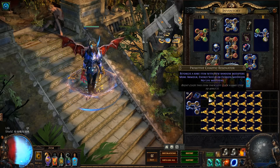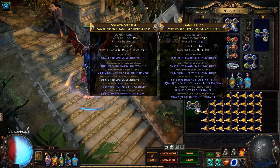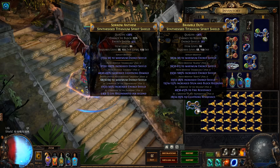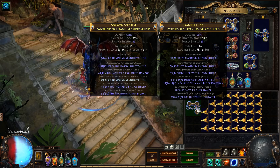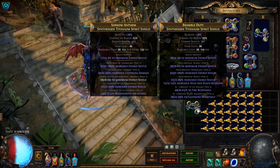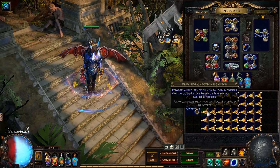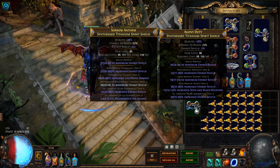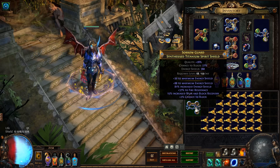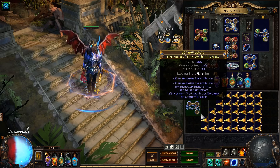This one is just crappy prefixes overall. Oh, we hit 380 ES already but it's tier 3 flat. By the way guys, I don't know if you noticed but the tiers are actually fixed now — they show the correct tier. Previously it would probably say tier 5 because it would just count the tiers overall from the chest piece or whatever, but now this is actually the tier 3 mod on the shield. Let's go again — crappy. This one is 380 again but it's not a delve suffix so I wouldn't keep it.